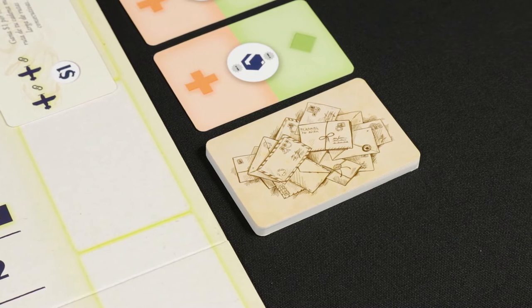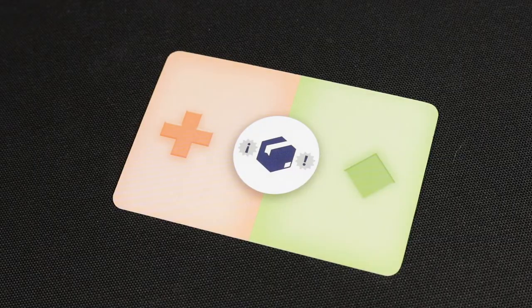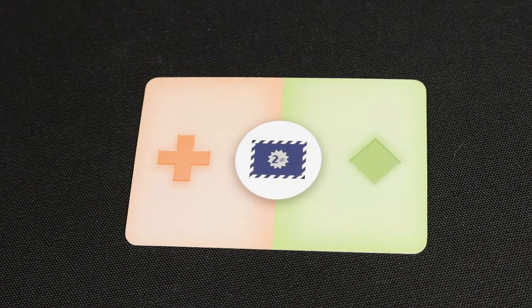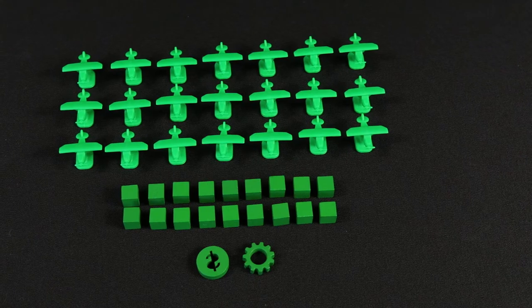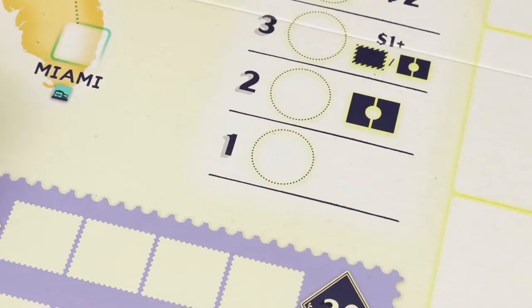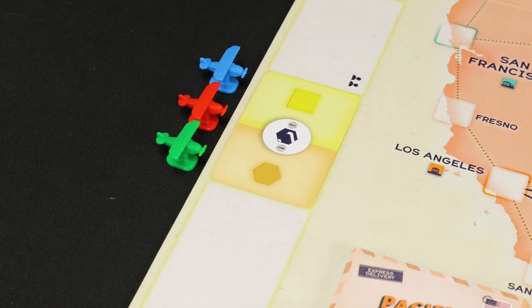Shuffle the special permit cards and form a face down deck next to the permit deck. Permit cards are the cards that allow you to perform the various actions in the game. The special permit cards have a joker on one of their two sides. Take the planes, packages and counters of the colour of your choice. Place your technology counter on square one of the technology track and one of your aircraft next to the starting square of the permit track.